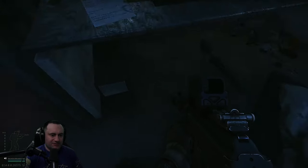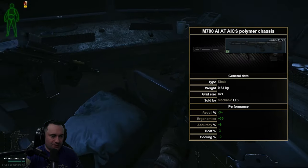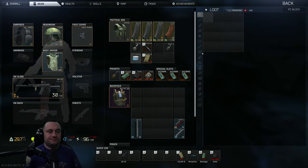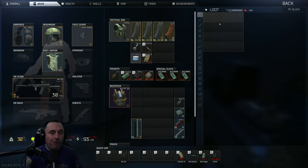If you've got room to pick up this AICS M700 stock, it is worth a fortune. It's on the ground — my bag doesn't have room for it. Or you could slap an M700 in it — it's one of the really good M700 stocks. It's the lightest weight, so you can ADS the longest with it.